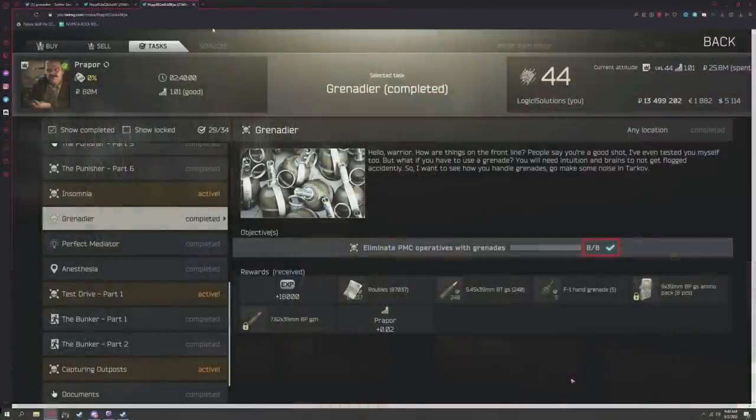Prior to today, the task Grenadier required that you got 12 PMC kills with grenades — kind of a pain in the ass task, unless you really cheesed it and hid up in certain places. But that has been reduced; it is now 8. The reason why this one tends to be important is that it unlocked 7.62x39 BP per the 12-1230 changes when they implemented some shuffling of rewards.